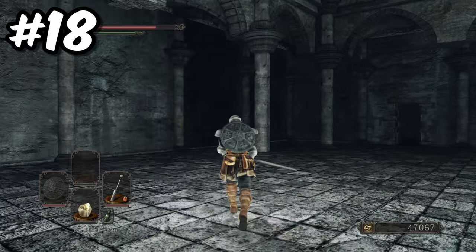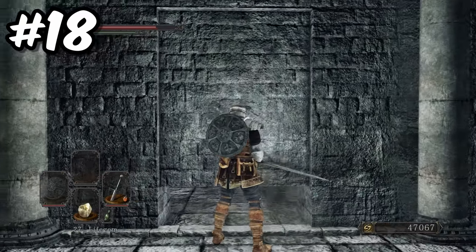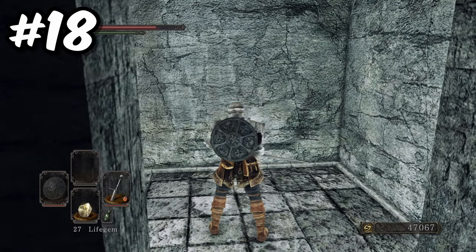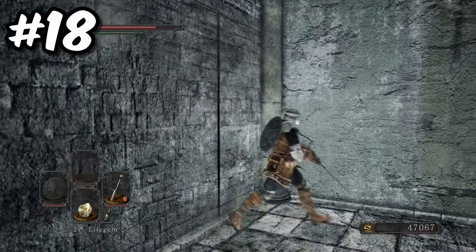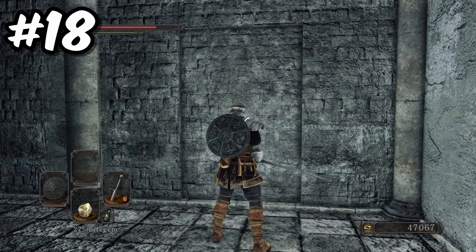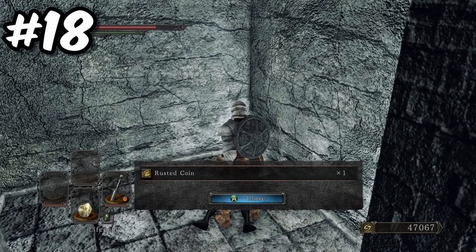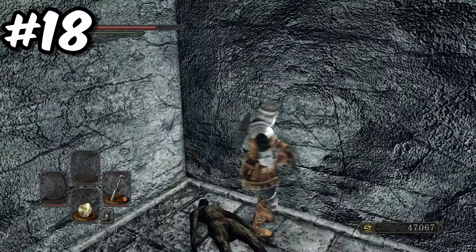On the same wall as the previous illusory wall, on the second section from the right corner, you will find an illusory wall hiding — well, absolutely nothing. It's just a completely empty room. And as that was such a disappointment, we can't really class it as its own secret. So to the immediate right of the empty room is another illusory wall containing a rusted coin, which when used will increase luck and item discoverability by 100 points for 5 minutes.